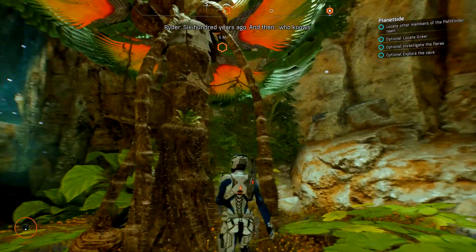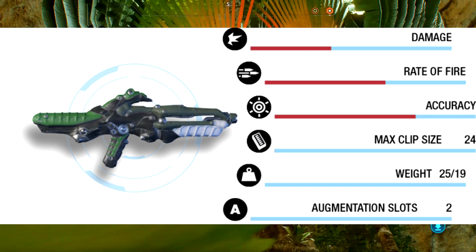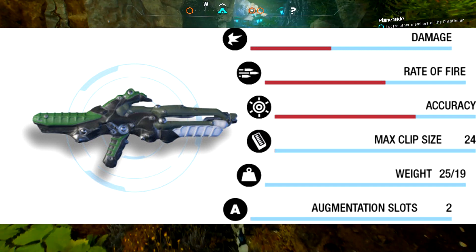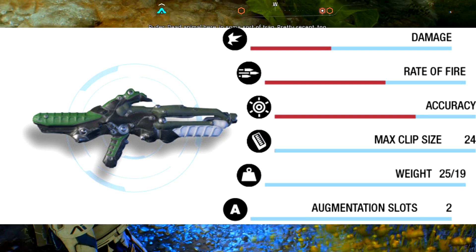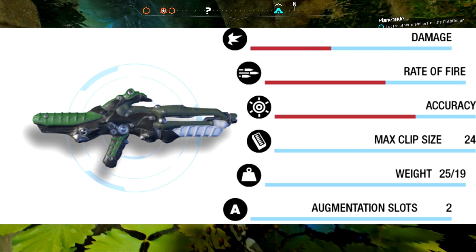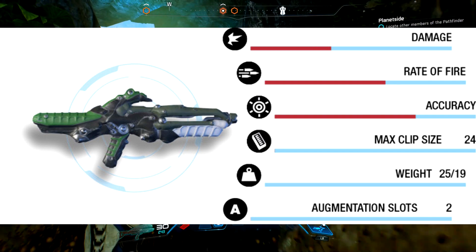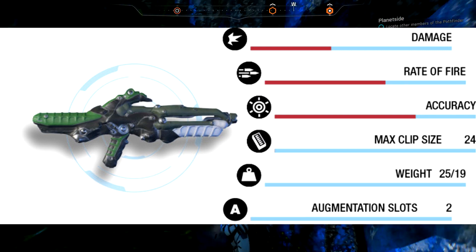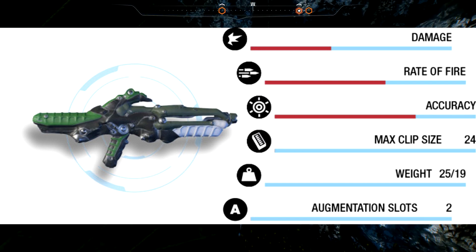Finally, the last assault rifle — the Kett Zalkin. It's a semi-automatic three-shot charge weapon that fires a ballistic type of plasma round and can fire one to three rounds at a time using a charge system. It's a very different play style compared to all the other guns. It has lower damage, a higher fire rate and even higher accuracy with a low number of augmentation slots but a very decent weight and an okay clip size. If you like three-shot bursts, don't mind a charging system and want a low-weight weapon, this is probably for you.